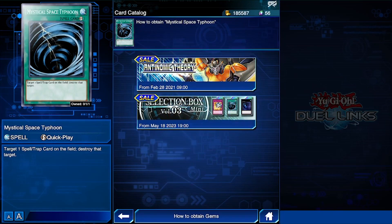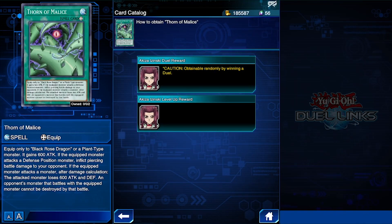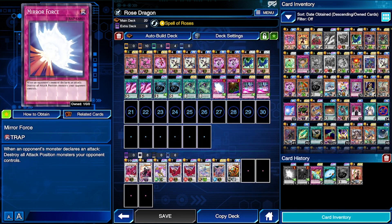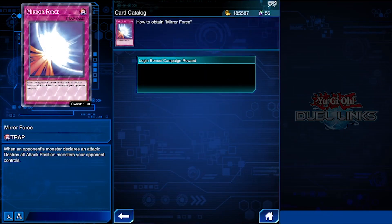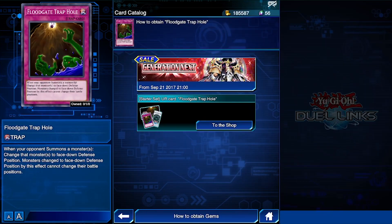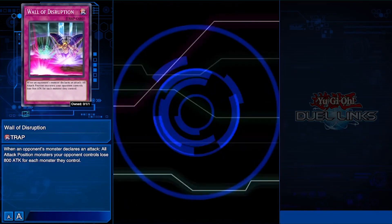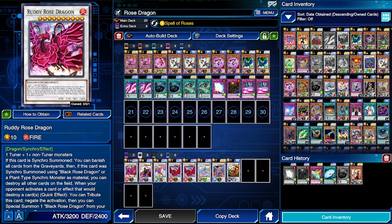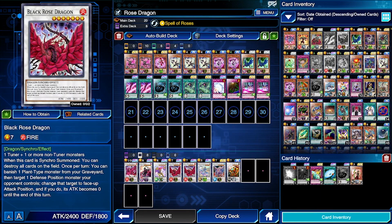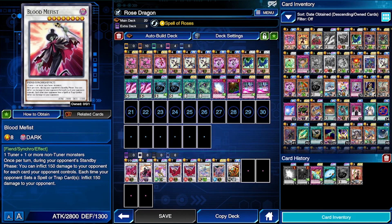MST comes from Ananatomic Theory. Thorn of Malice is a drop reward — you get one through level-up rewards and the second through drops. Mirror Force was a login bonus campaign reward, so most people should have one. Floodgate Trap Hole comes from Generation Next. Wall of Disruption comes from Servants of Kings. For the extra deck: Rudy Rose and one Black Rose come from the structure deck; the second Black Rose comes from Burning Rose.